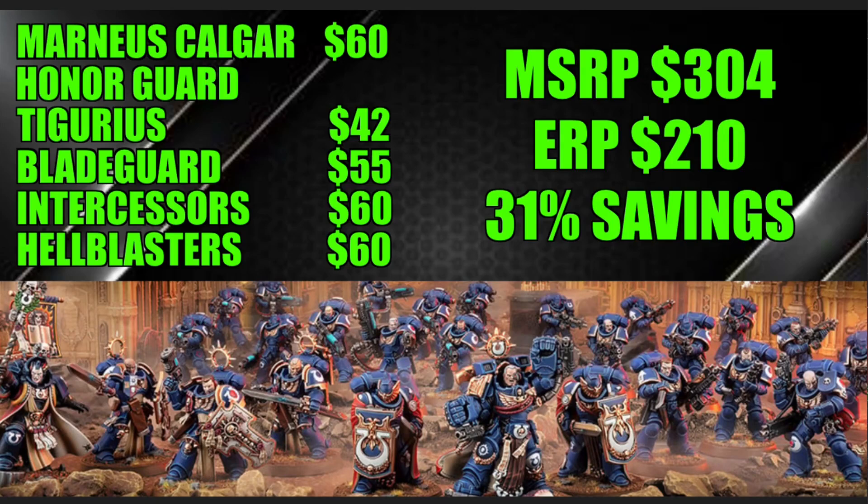Now, what would be a nice addition to expand this force? Right off the bat, Guilliman is very strong — he's been through a series of nerfs and the game has gotten more powerful, but he's still a total powerhouse and a staple for the army. Maybe you don't take both Calgar and Guilliman in every game, but in smaller games take Calgar and in larger games take Guilliman. I'd definitely pick up Guilliman. Next, I'd potentially look at another unit of Blade Guard — either as a separate unit or to expand your current unit to six models.